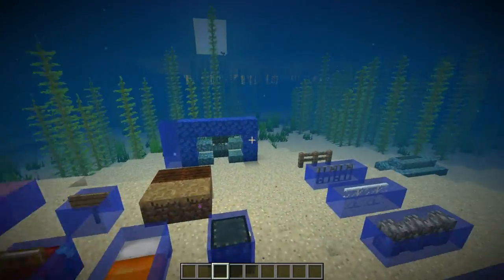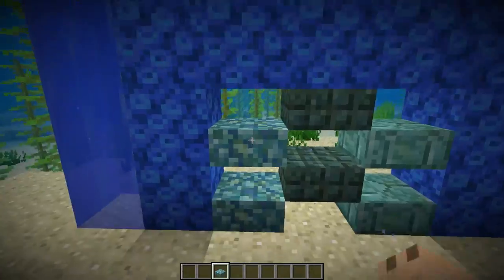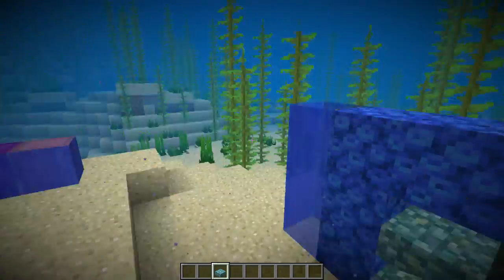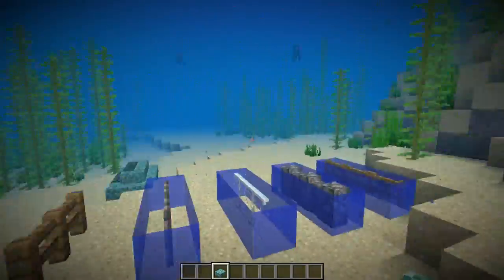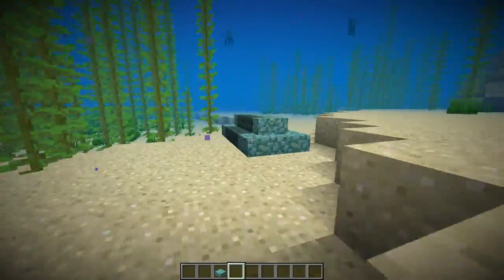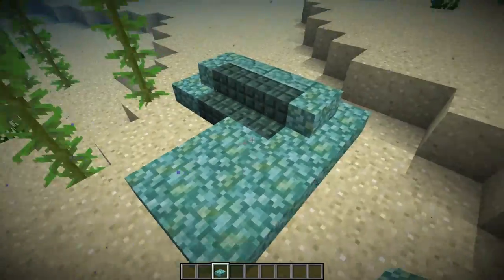Today they have changed the water physics. As you can see, the slabs will now work with water like this. Some blocks are added and some are not — you can see the slabs and stairs are working perfectly.